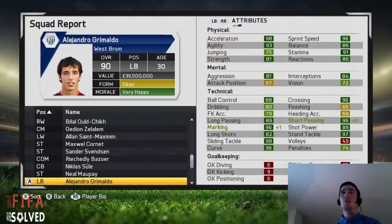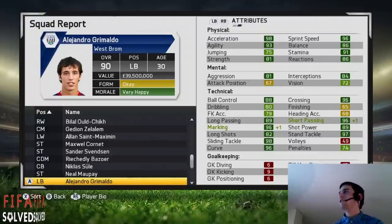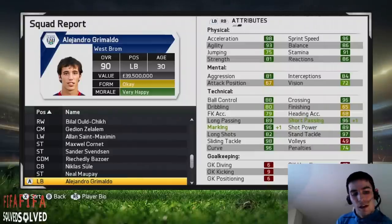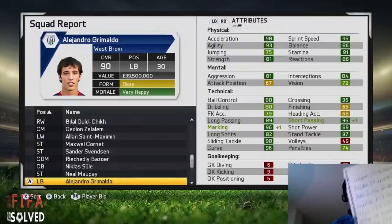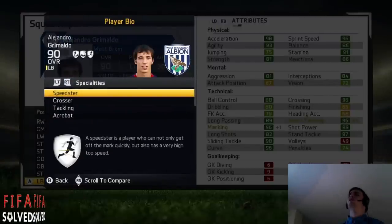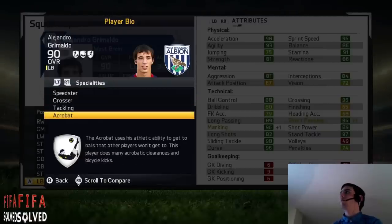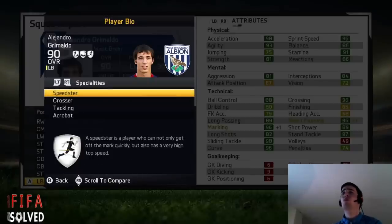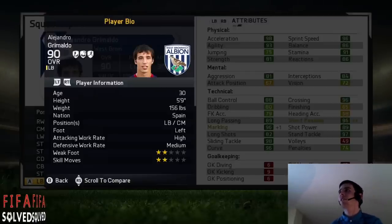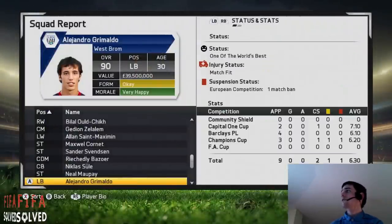Grimaldo — the third backup left back. You can get him from Barcelona B in the Liga Adelante, the Spanish second division. He starts at 68 and goes up to 90 — plus 22 times. He's brilliant but so unlucky not to get complete defender — he needed tactician. He got speedster, crosser, tackling, and acrobat. His interceptions are at 84 — if that went up two more times he'd have got tactician and complete defender. His pace is absolutely mental: acceleration 98, sprint speed 96. He's the fastest left back you'll find.